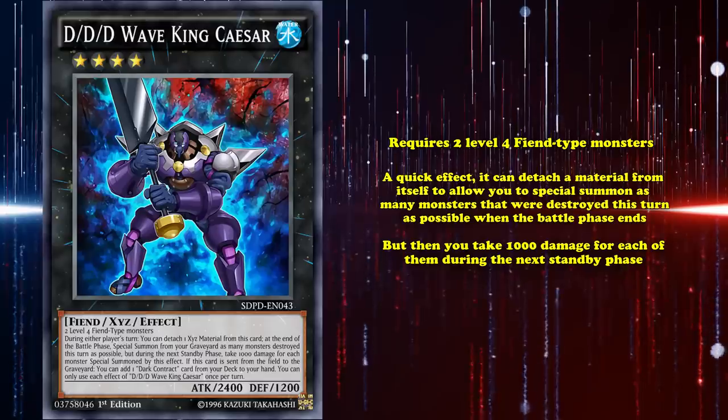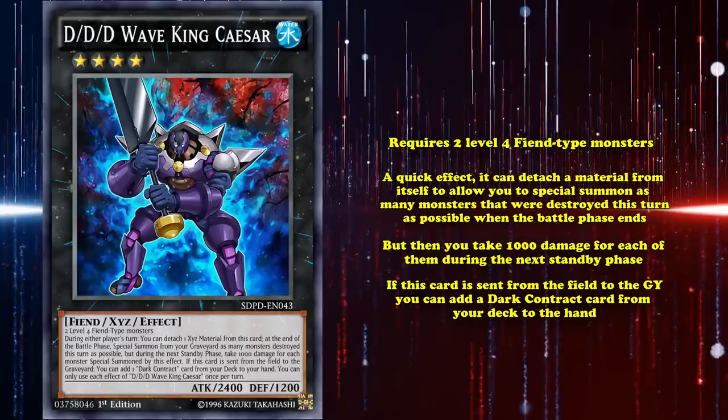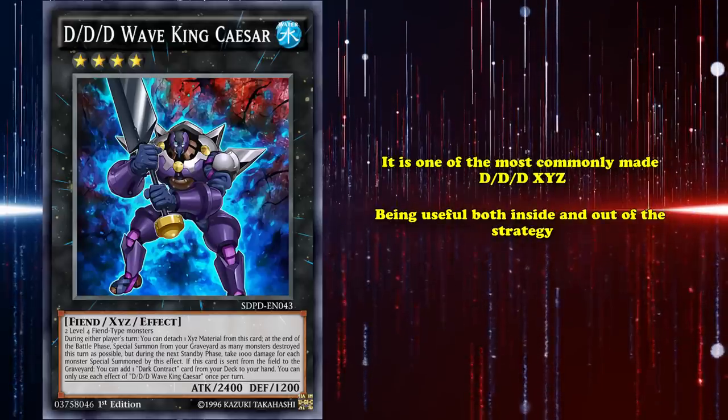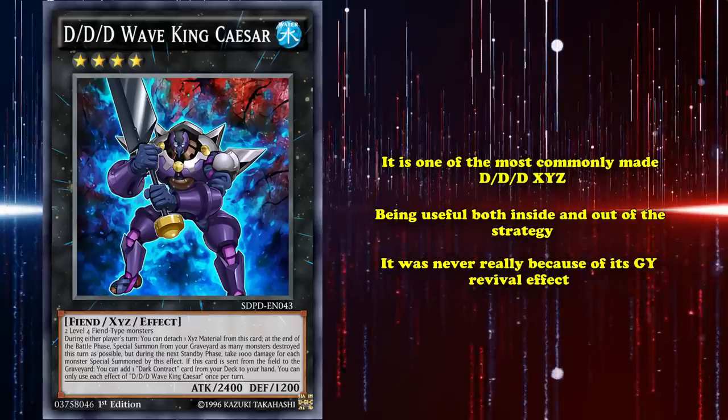But then you take 1000 damage for each of them during the next standby phase. Also, if this card is sent from the field to the graveyard, you can add a Dark Contra card from your deck to your hand. Wave King Caesar makes this list as one of the most commonly made DDD XCs, being useful both inside and outside of the strategy. That said, it was never really because of its graveyard revival effect.